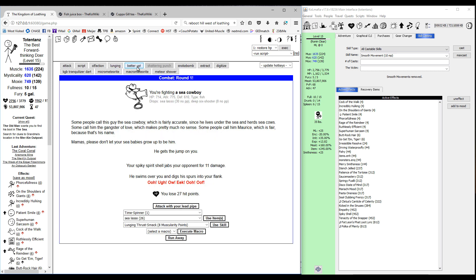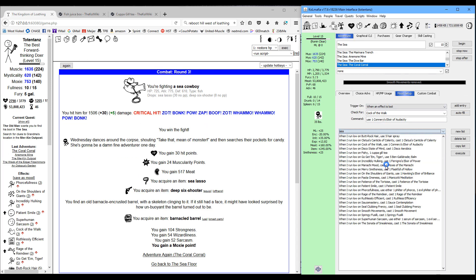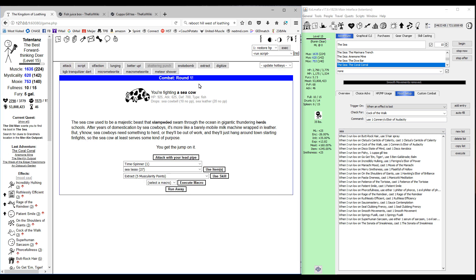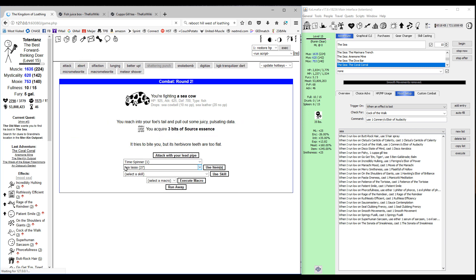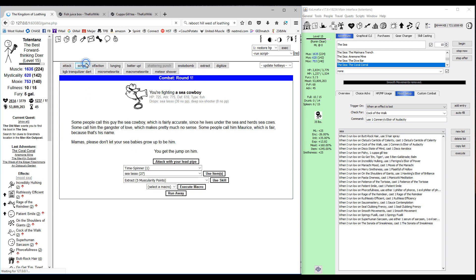And expertly — there we go! That only took a few adventures. Let's head back over to the Coral Corral and switch our mood back. The sea cowboy drops lassos, the sea cow will drop cowbells — you can sell those or keep them. I usually just keep them around because you're going to end up using them next time you do the sea.